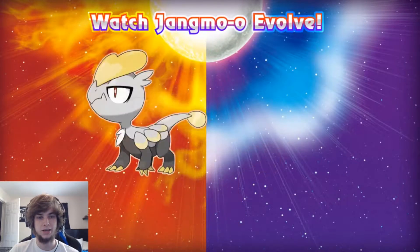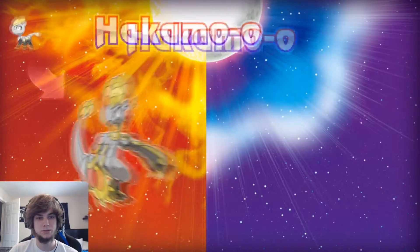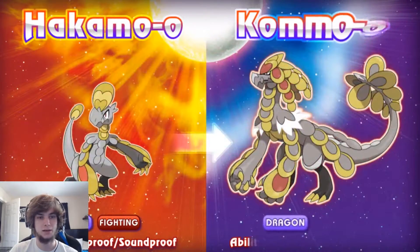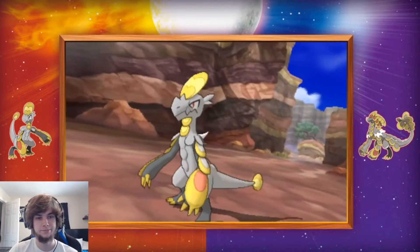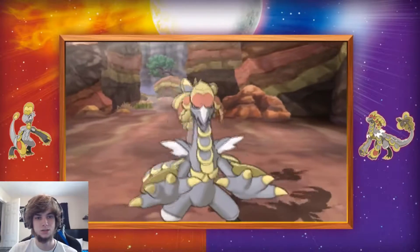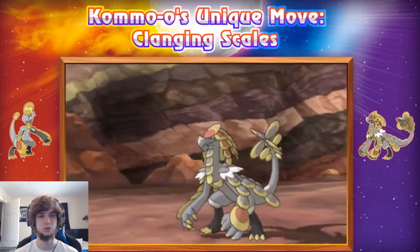Now we got Jangmo-o's evolution. He's got Hakamo-o, and he's Dragon/Fighting with abilities Bulletproof and Soundproof. And then Kommo-o. That's a really cool typing — Dragon/Fighting. I don't think they've actually done that typing yet. I like the design too — just the scales. It's kind of like he's got scaled armor.